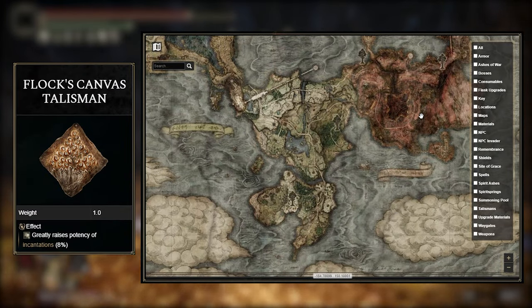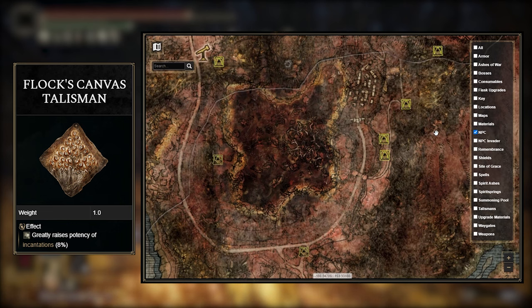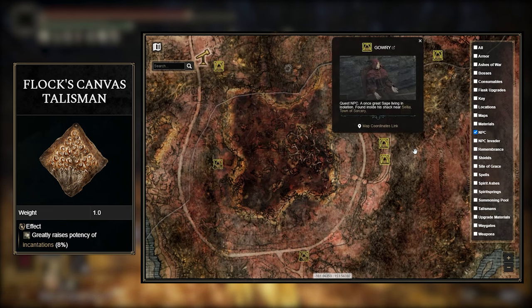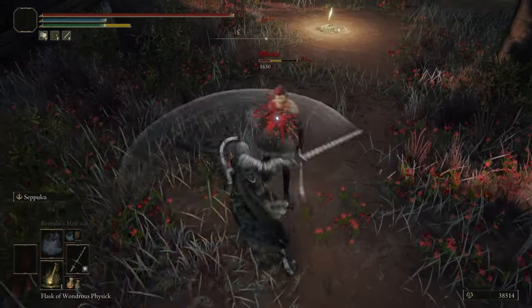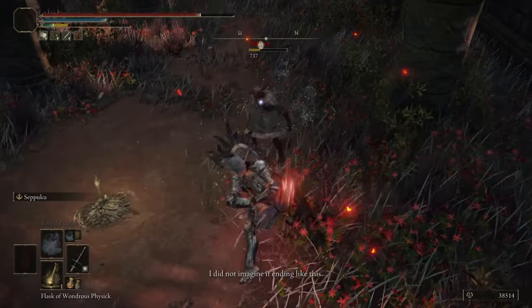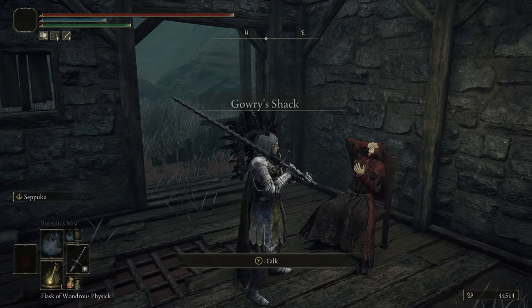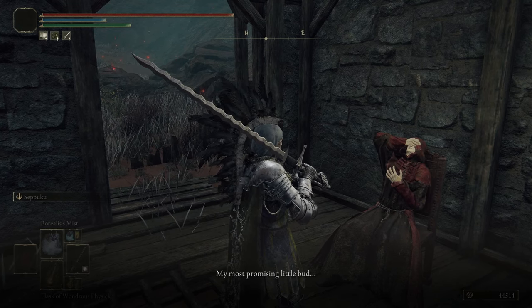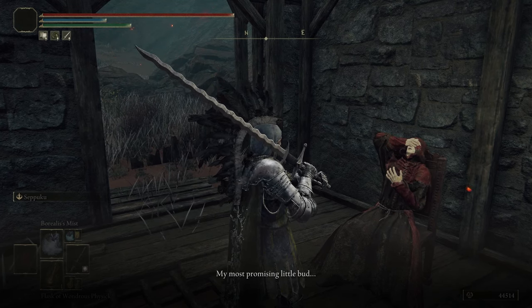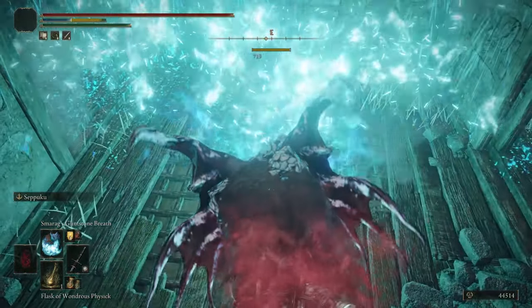After that, to get Phlox Canvas, there are two things you can do. You can either complete Millicent's full questline and then kill Gowry who drops the Talisman, or you can completely skip Millicent's questline and kill her right when you see her and then kill Gowry to get the Talisman. If you kill Millicent and get locked out of her questline, you will lose the opportunity to get another Talisman — it's not used in this build, so it's not a huge issue, but it is a good Talisman for more Dexterity-focused builds, just something to keep in mind.